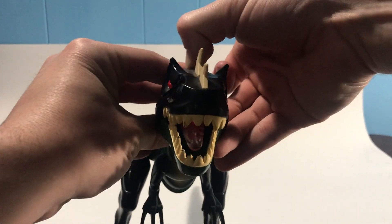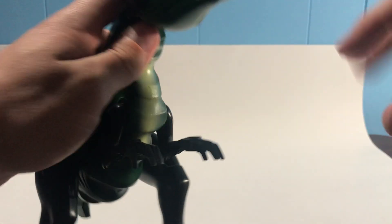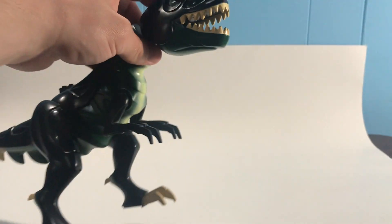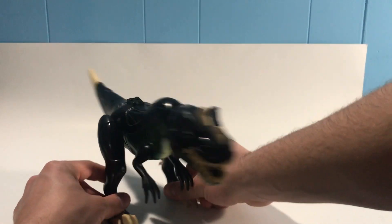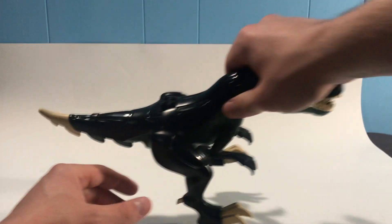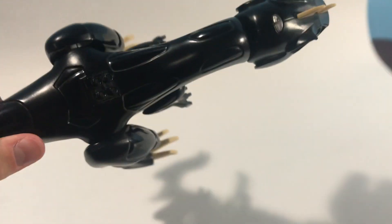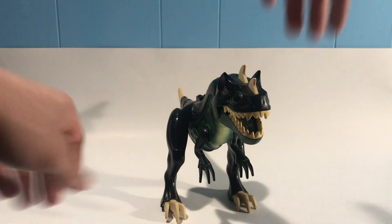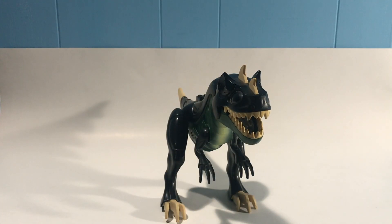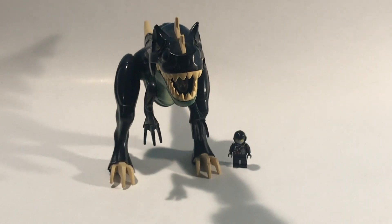The coolest part — she lights up! 15 years later and this still lights up — that's pretty impressive. The tongue lights up too; you can kind of see that in there. Really really cool looking dinosaur, very scary and mean looking. And of course, it wouldn't be LEGO unless they included four little studs right there.